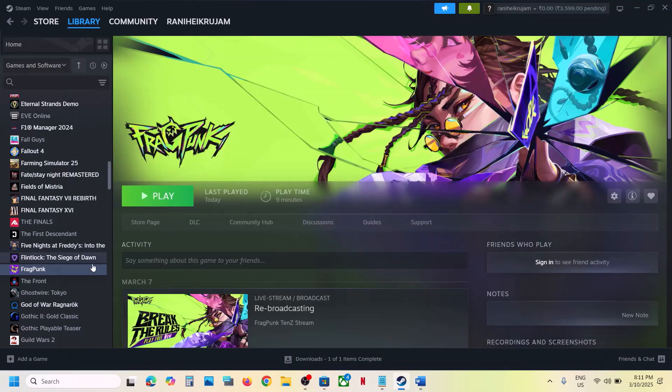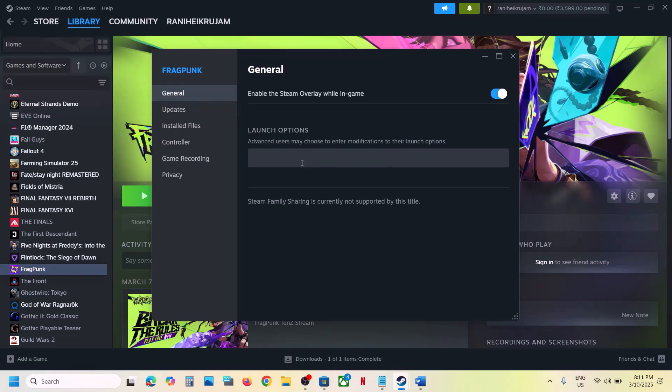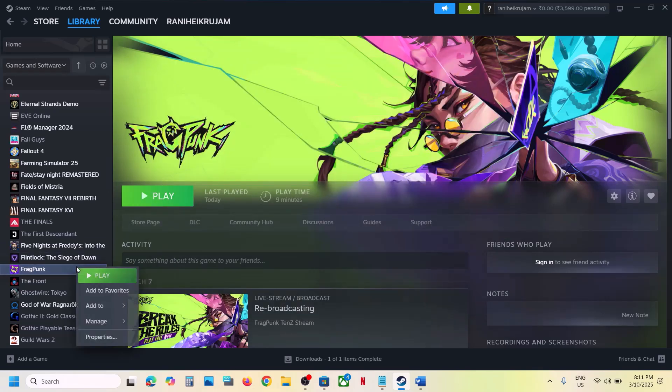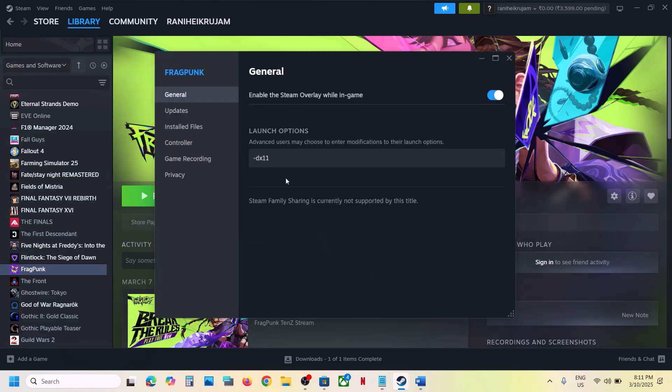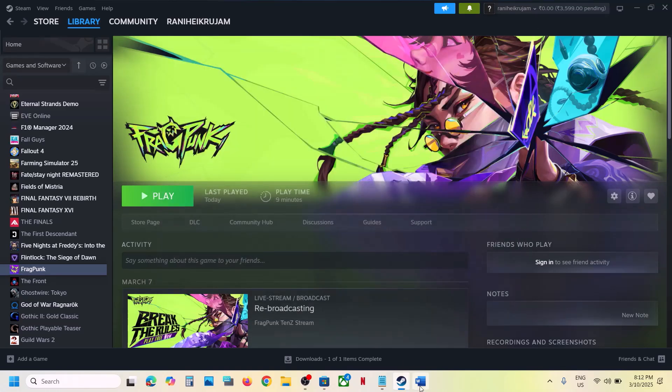The next step is to try DX11 or DX12 in the launch options. Right-click the game, select Properties, go to the General tab, and in the launch option type -dx11. Launch the game and check. If still not working, type -dx12 instead. If still not working, remove this and follow the next step.